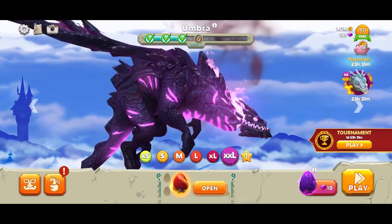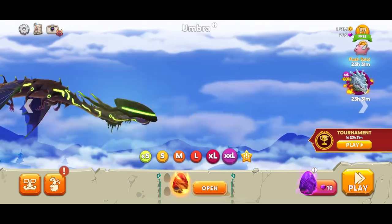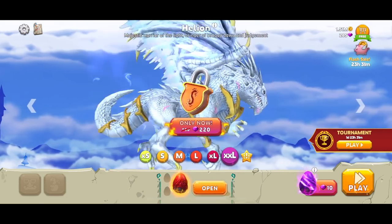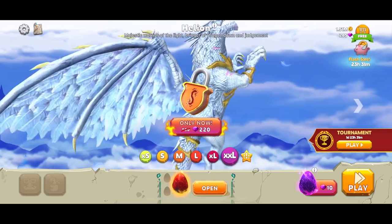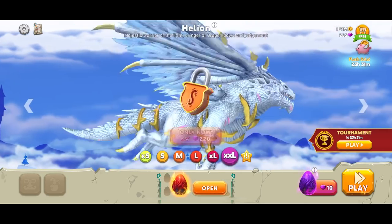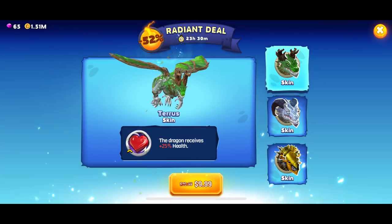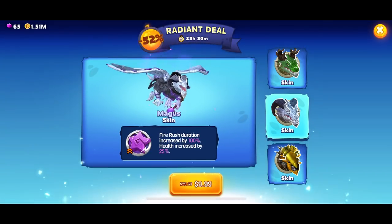I think this is like the angel enemy of Umbra, which is the last dragon we played as — which I think is like the evil dragon. Also, there's a couple more dragons that came out since our last video. So let me know in the comments: do you wanna see me play as Scully or Anomalous?